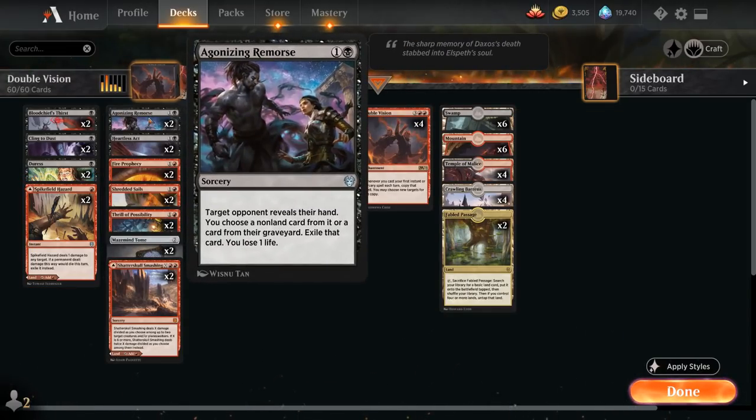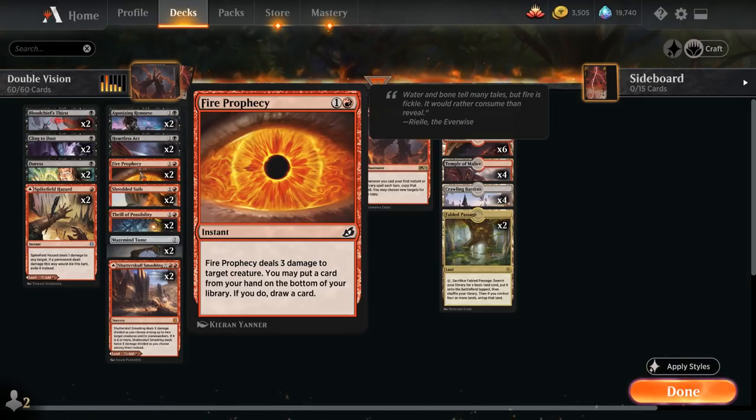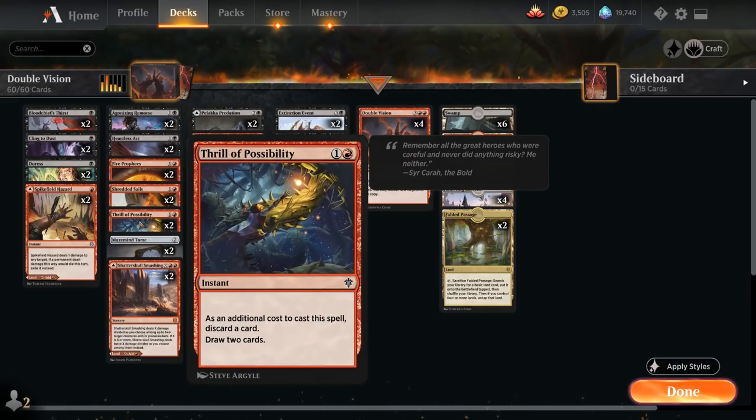At two mana we've got more discard with Agonizing Remorse, two copies of Heartless Act as instant speed removal. Fire Prophecy can deal three damage and potentially let us put a card from our hand on the bottom of our library if we have some situational cards in hand or maybe the opponent's empty-handed and we want to get rid of some discard spells. We've got two copies of Shredded Sails giving us answers to artifacts in the main deck — can always cycle it or maybe take out a flying creature. Thrill of Possibility is also an excellent one to copy with Double Vision, as we discard one card and get to draw four.